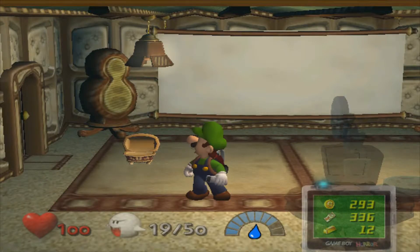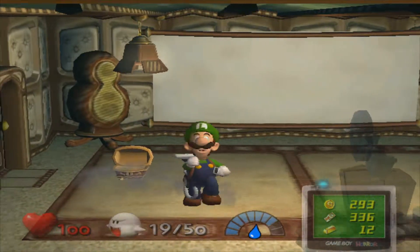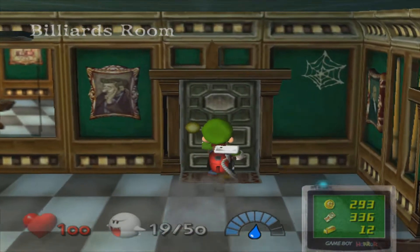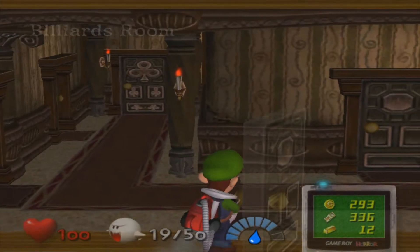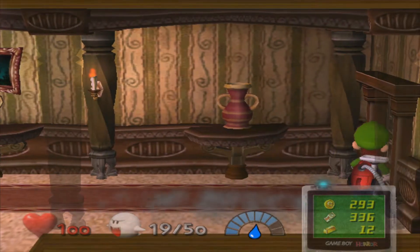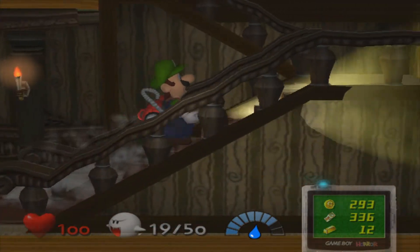Welcome back, folks, to more Let's Play Luigi's Mansion. In the last episode, we were getting some more keys, lots of money, and fortune teller stuff. We require one more thing for the fortune teller — the star, I believe — and there's only one area we can go to get it, so I'll just go there quickly, get the last item, and sort that problem out.